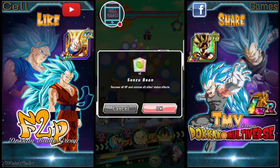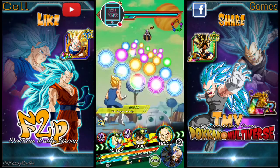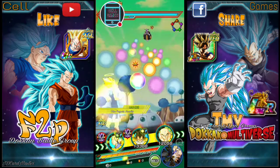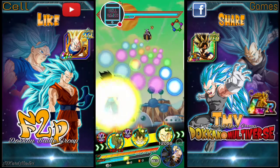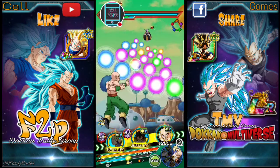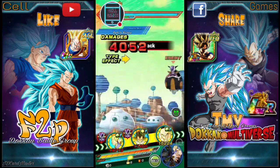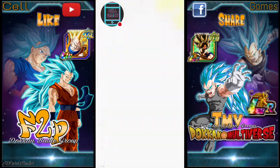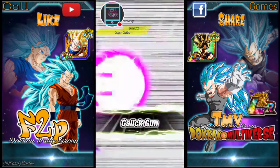Okay, our first item. Final Flash — kind of weak... Oh wow, he hit over 100k! That doesn't happen every day.